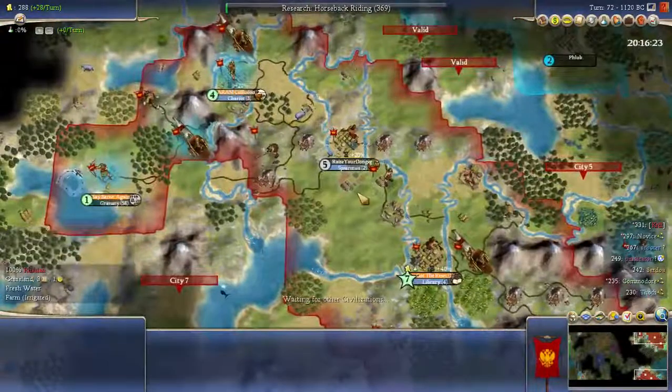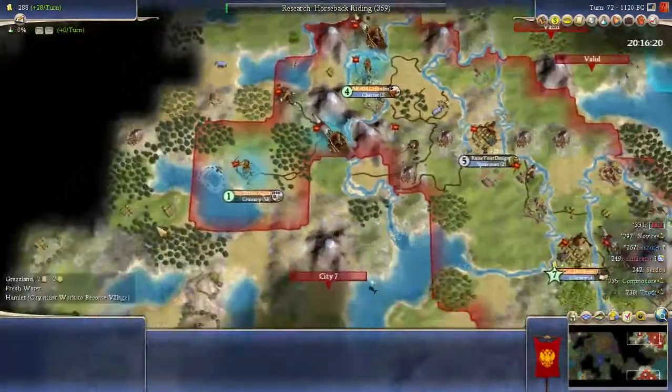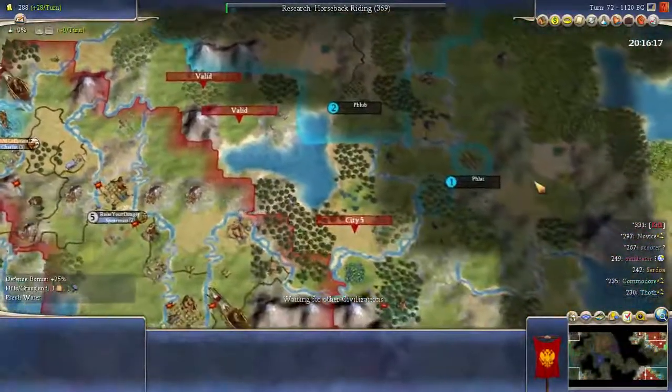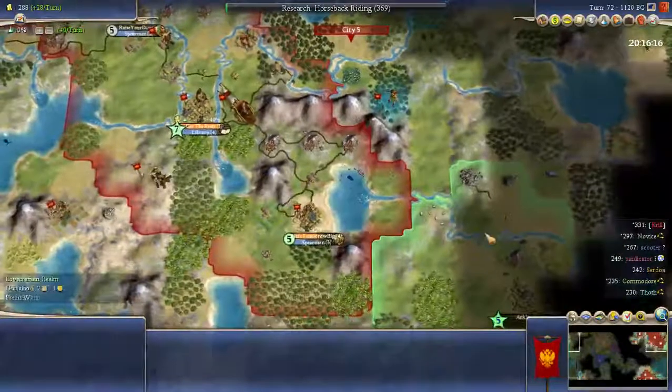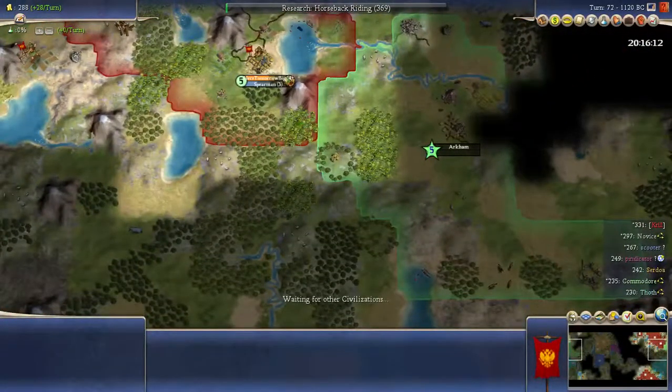There's nothing else in this turn really — it's a straightforward one to play out. Again, if you don't get given any information to affect your plans, the plans aren't going to change. Don't have to think too much about the turn. So yeah, that's it anyway. This probably is going to be the fastest turn I ever play with the stream on. Tune in tomorrow for another turn.